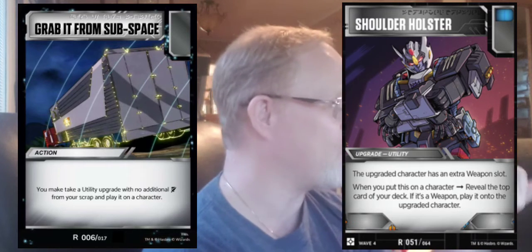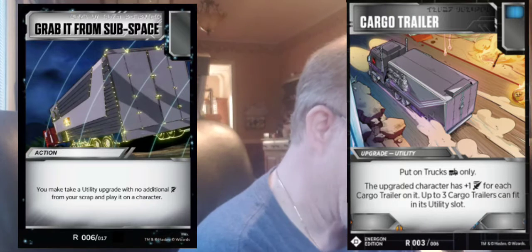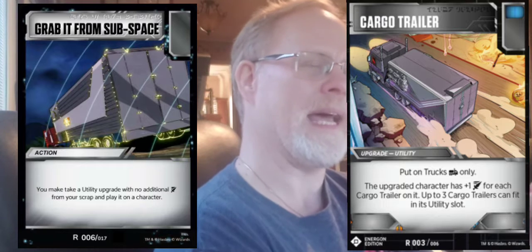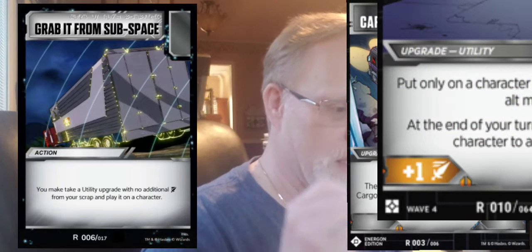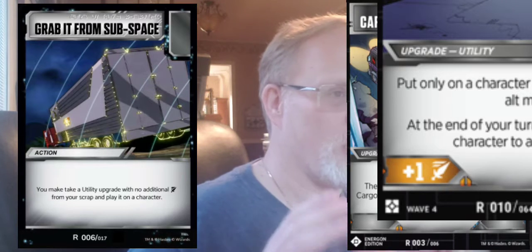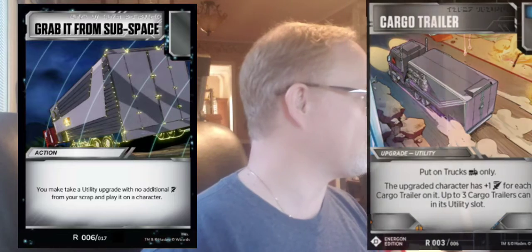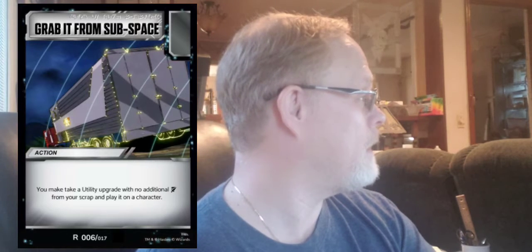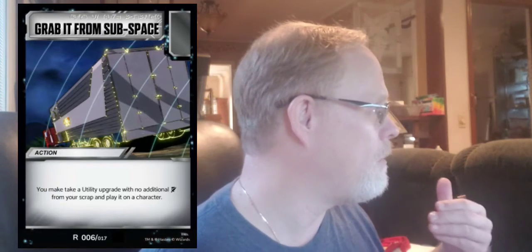Of course we have it with the truck on here. It stacks — yes, you can use that even though it gives attack damage in the text. It's in the text, not the orange bottom left-hand corner of the card. As long as that orange attack box is blank, you can get it from your scrap and play it on a character. Curiosity would not work — you can't get it because Curiosity has plus one to attack on the bottom. So you can't use that one, just like you wouldn't be able to get Agility of Bumblebee. Those types of cards you can't play with Grab It From Subspace.